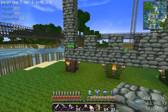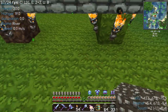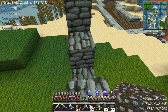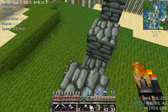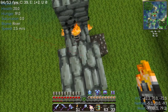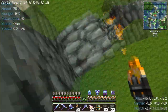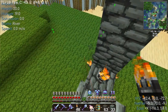I screwed that one up a little bit, but that's what gravel's for. Now we're placing blocks above each of these, and this will be where the light goes — I'll place torches there. Hey, isn't that fun and simple?